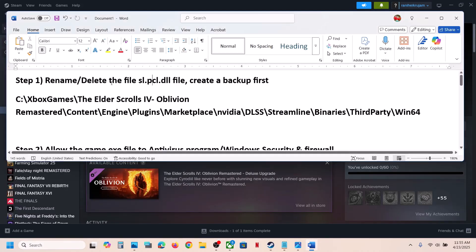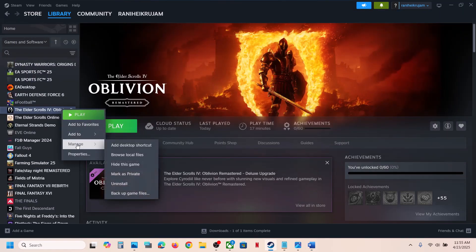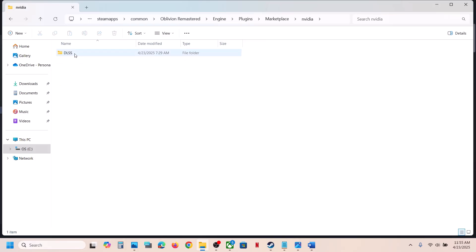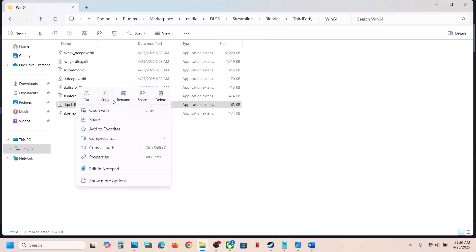The first step is to rename or delete the sl.pcl.dll file. Right-click on the game, select Manage, then Browse Local Files. Open the Engine folder, then Plugins > Marketplace > Nvidia DLSS > Streamline > Binaries > ThirdParty > Win64. You will see the sl.pcl.dll file — copy it.